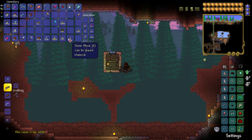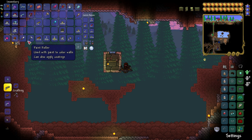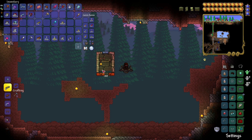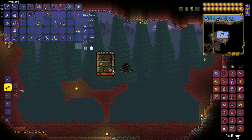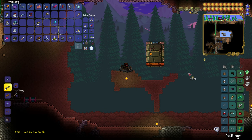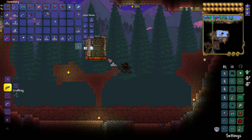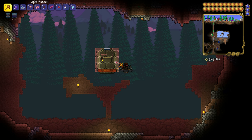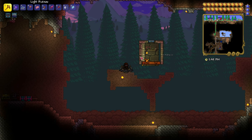If you want to build this yourself, you can also use a king or queen statue as an alternative to the NPC house, because activating one of these with wiring will spawn either a male or female NPC respectively. The reason I've used the NPC house instead is because I want to actually choose which NPC I would like to Shimmer.